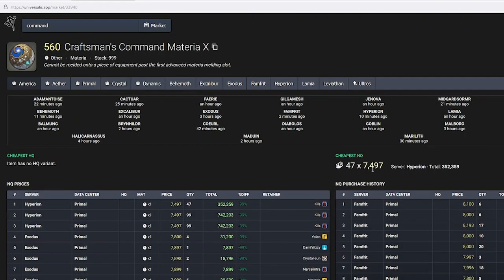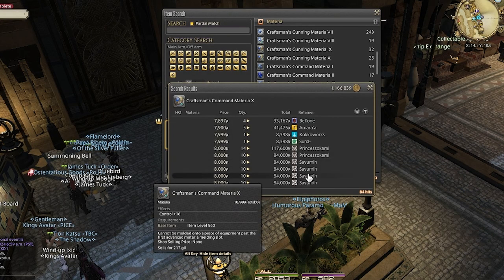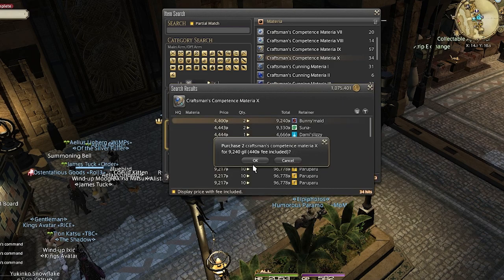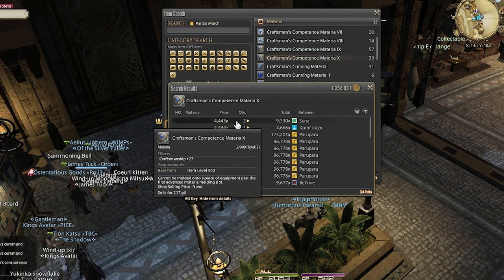Looking at the market board they are 10,000 Gil each in stacks of 50, so back to Universalis I go. The cheapest Craftmanship materia are on Hyperion but in stacks of 99, which is way more than I need and would take too long to sell the remainder. On Exodus for about 400 Gil more it looks like they have quite a few small stacks, so I head there, buy about 10 Craftmanship materia, and find 5 Competence materia for less than 5,000 Gil each and quickly buy those up as well.